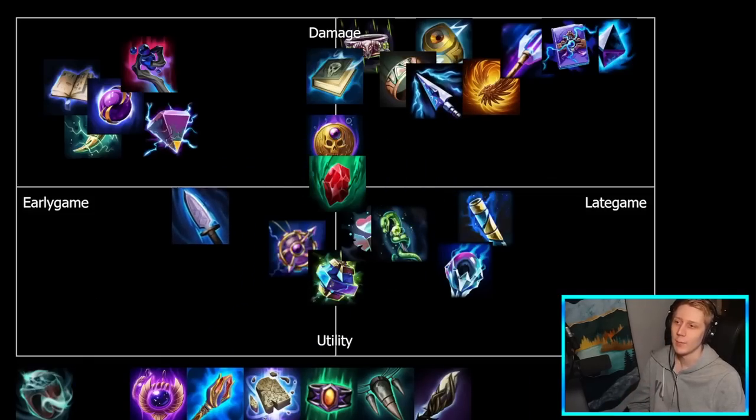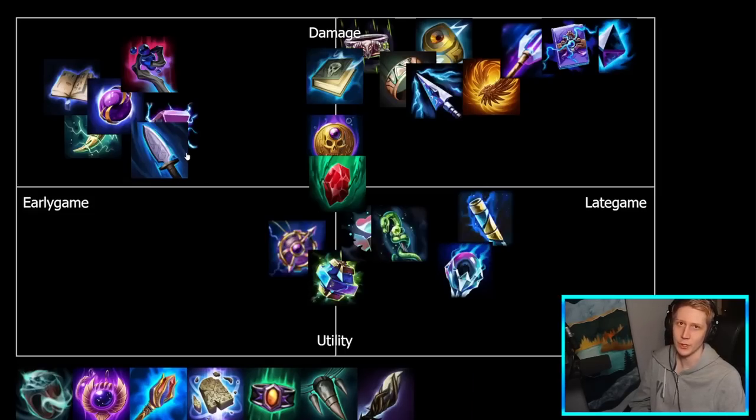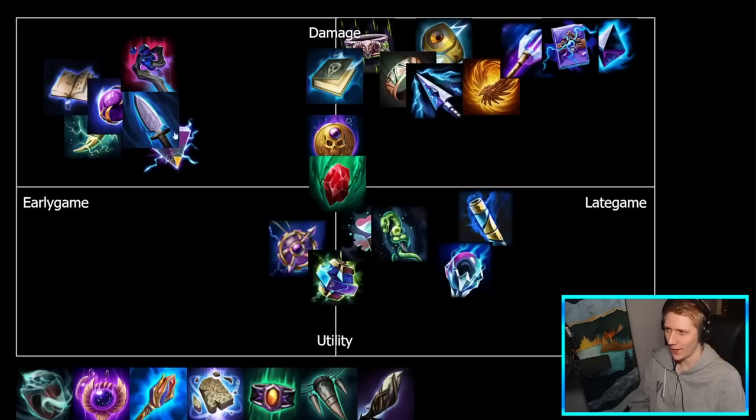Spear of Desolation is definitely very early game — you build it in basically the same place as Divine Ruin. If you don't need anti-heal, you just buy Spear of Desolation; if you do need anti-heal, you buy Divine Ruin. I'd actually put Spear of Desolation even slightly to the left of Divine Ruin because you might still build Divine later in the game if you need the anti-heal, whereas Spear of Desolation is generally just for your early game flat pen option — it's actually being rushed a lot right now. It has a little more utility than Doom Orb because of 10% cooldown and extra cooldown on the passive.